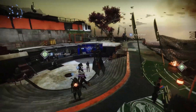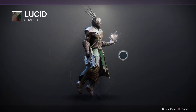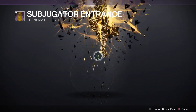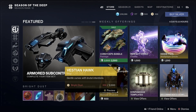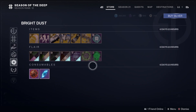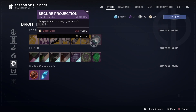Next up we're heading over to the Eververse store to say hello to Tess. For Bright Dust this week, first we have the Lucid shader — pretty good looking. Then Copper Brand. We've got Subjugator Entrance. Then we've got the Vestian Hawk — a very, very good-looking exotic ship; if I had enough Bright Dust I'd buy it. We've got Brilliant Idea, and a Secure Projection — very nice.